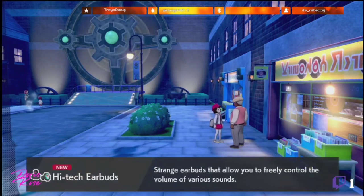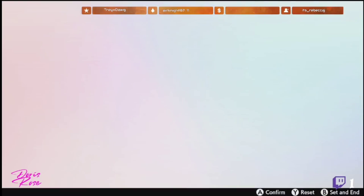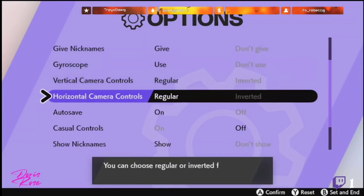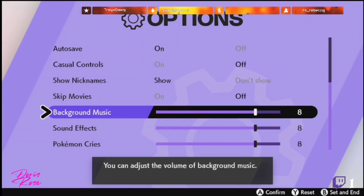So talk to this guy in front of this store. And now let's go to the settings. There you have it. Now that we have the high-tech earbuds, we can adjust in-game music, sound effects, and Pokémon cries.